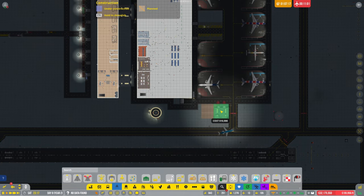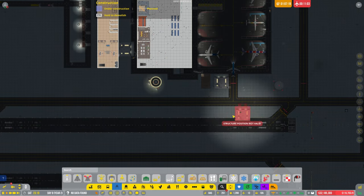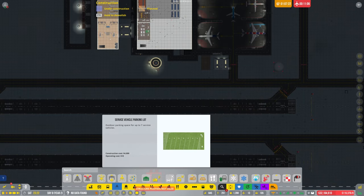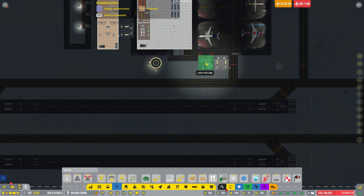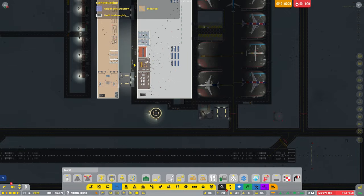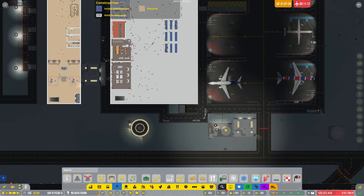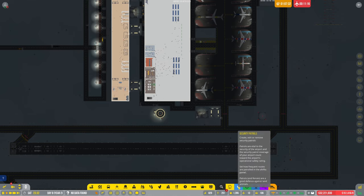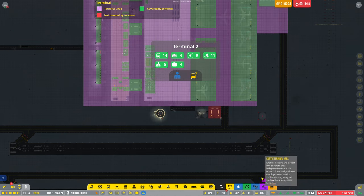I know it's not ideal having it like that because it's not realistic — the planes are going to hit it, but you know. There we go — some of these vehicles are heading down here now. If I go back onto my terminal option somewhere... there we go — create terminal. Right, we need to add these into there and then into that terminal.